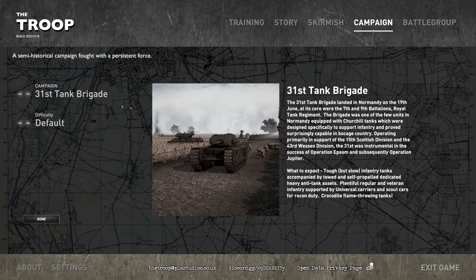There's also the 31st Tank Brigade, which commands Churchill tanks — not super common in Normandy. They're basically an infantry support tank: tough but slow. The force includes towed and self-propelled heavy anti-tank assets, plentiful regular and veteran infantry supported by universal carriers and scout cars for recon, and Crocodile flame-throwing tanks, which sounds kind of neat.